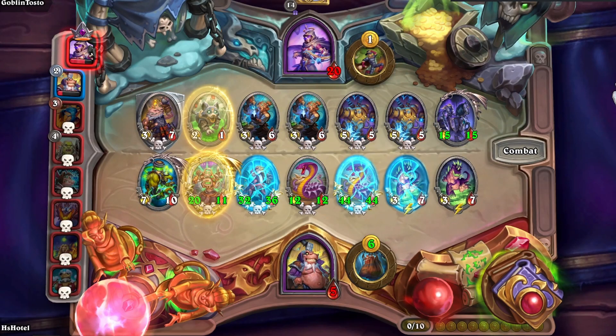Wait a minute — that minion is really weird in this situation. Have you noticed what this is all about? In our opinion, the opponent only saw a 2/1 with Divine Shield, which is cool because it deflects our Zap. But at the same time, they did not remember that it is also a Mech, so it will interact with Kangar. Let's see what happens.